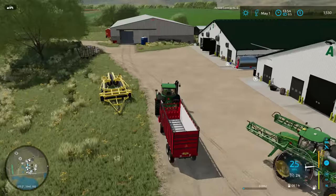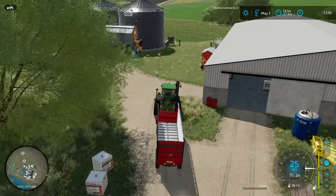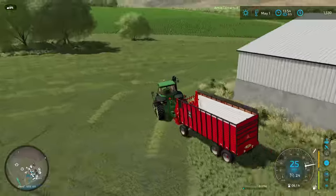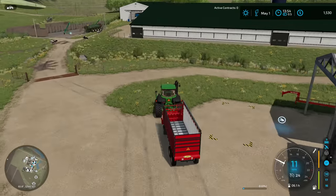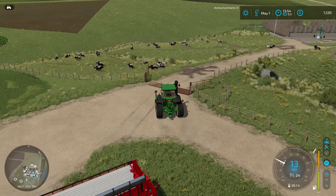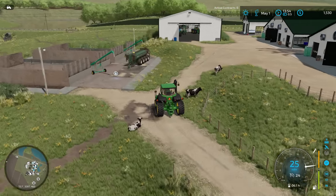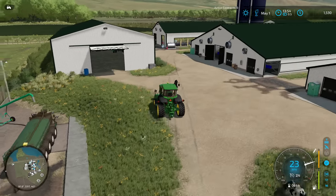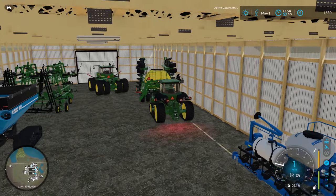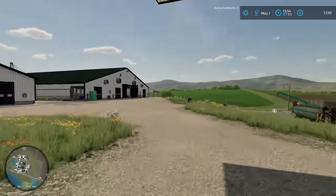I'm going to go ahead and bring this back out in the field. We'll park it down there in front of our equipment storage shed so that we can grab it with the 7810 once the raking is finished. Somewhere over here ought to be good and out of the way — I'll put it all the way over into the grass area. And then we'll run this 9630 right up here into the shed. Might as well keep all the equipment in the appropriate sheds. We're starting to get quite the collection of equipment here in our sheds — it's nice to see the equipment growing.